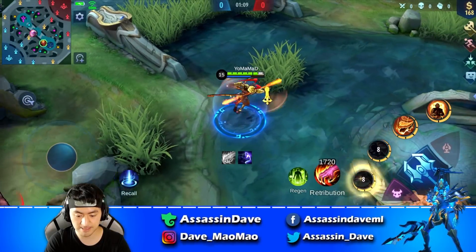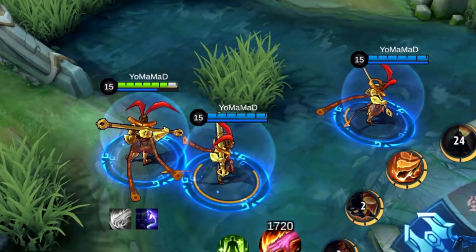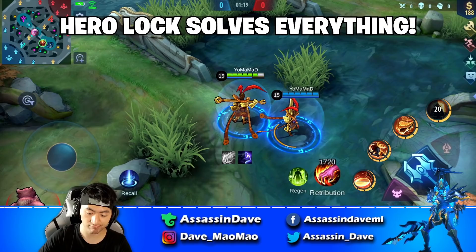Tip number 2: In order to tell which Sun is the real one, all you need to do is look at the mana bar. Clones will always have full mana, while the real one will most likely have less than full. But as long as you use hero lock, you will always hit the real one with auto and skill.